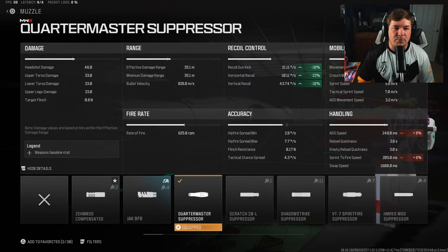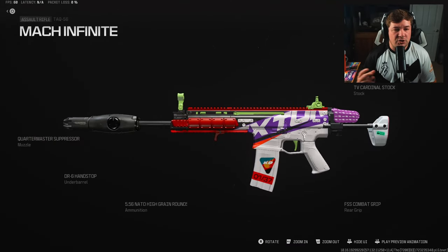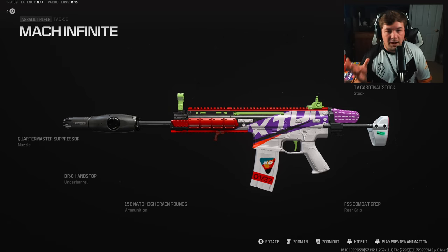Our final attachment is the Quartermaster Suppressor — a massive amount of recoil control gained here: ten percent to gun kick, 23 percent to horizontal recoil control, and ten percent to vertical recoil control. We sacrificed some with the High Grain Rounds, but this made up for absolutely everything we lost. As you saw in the firing range and as you'll see in gameplay, it's a very easy recoil pattern to control.